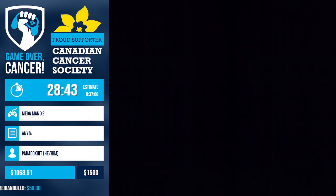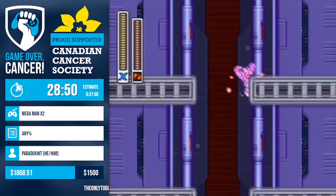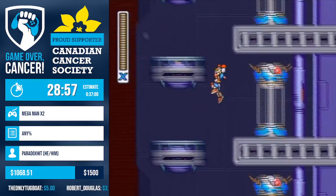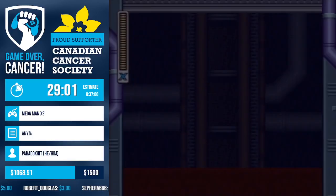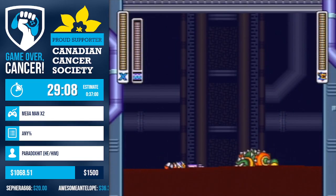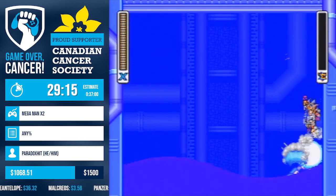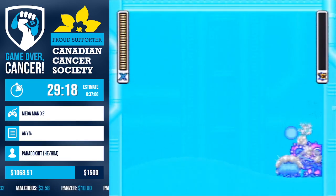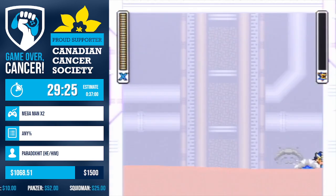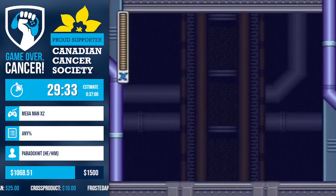We're into CH4 now — the refights. We're going to see eight Shoryukens in this stage, some more difficult than others. Paradox is going for the Gator Shoryuken first, which is one of the hardest ones. He has to use the five-frame window to hit Gator four times before he goes under, then Shoryuken. Nicely done — very well executed. That is probably the most difficult Shoryuken to execute in the whole boss rush.